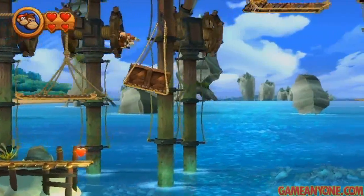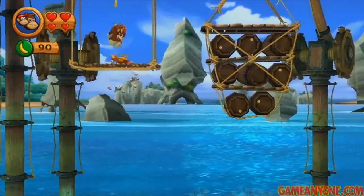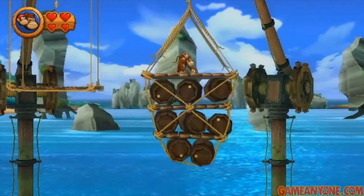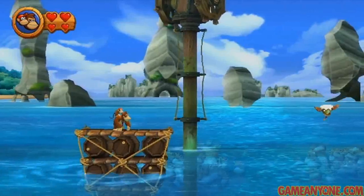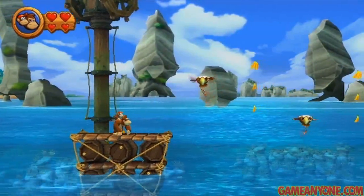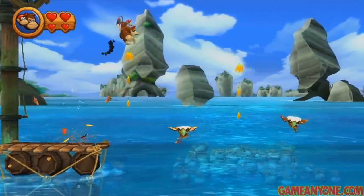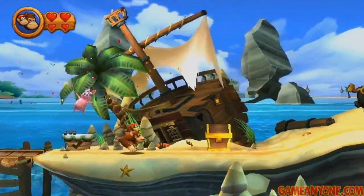There's a heart down there if you need it, I don't, so we're just going to continue on. Just keep making your way along the platforms here, making sure not to fall. Once you get here, you can ground pound on this, and these barrels will keep it afloat and you can just sort of go across at a leisurely pace. Of course, if you don't want to wait, you can definitely take a shortcut.